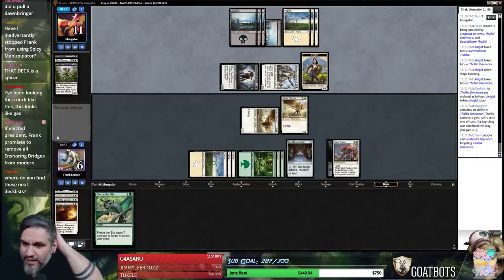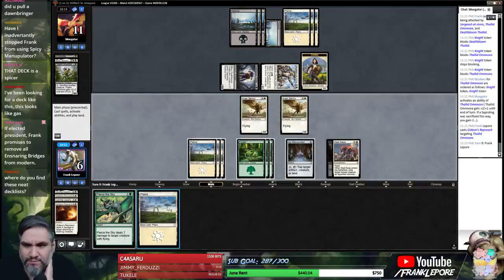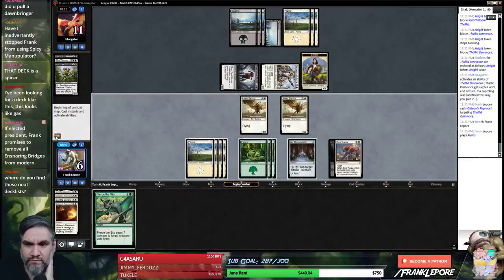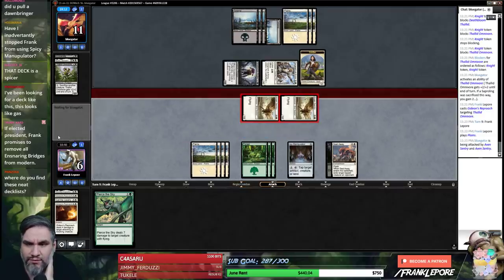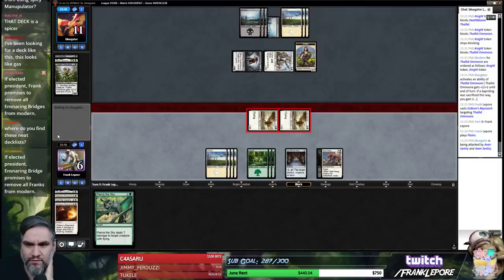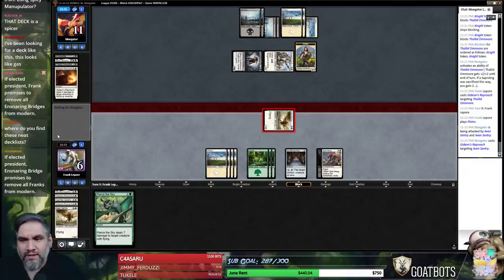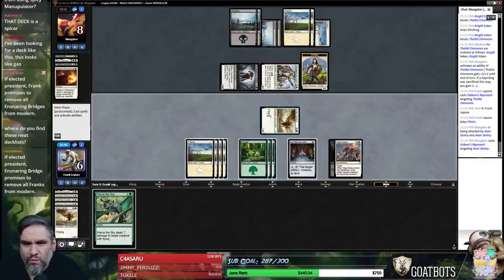Most of the decklists I find, you can find on Magic Online — the 5-0 decklists from Leagues. Alright, it's a two-turn clock, we just have to hope they don't have anything. We'll take three, and I guess they have to have two tricks in order to win. Oh god — well, that's sad. Now we're in much worse shape. Why didn't they save this guy last turn?